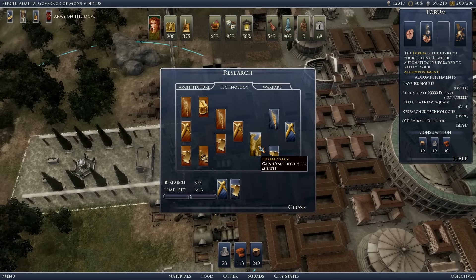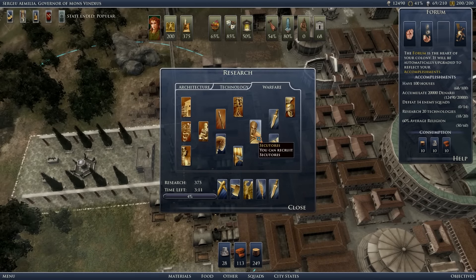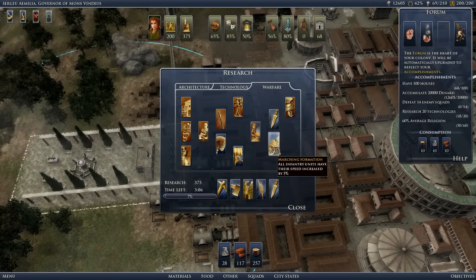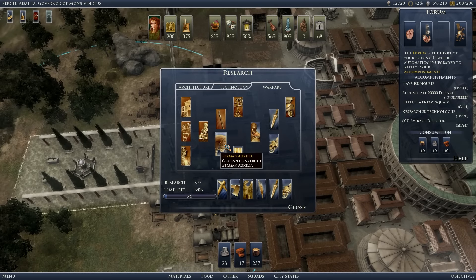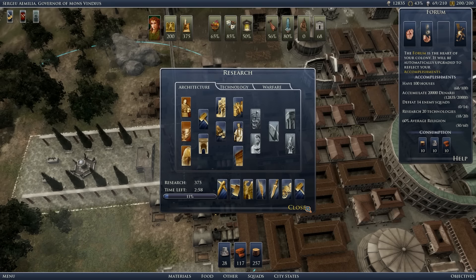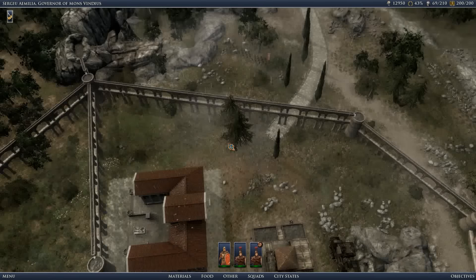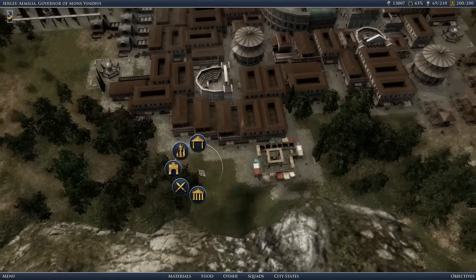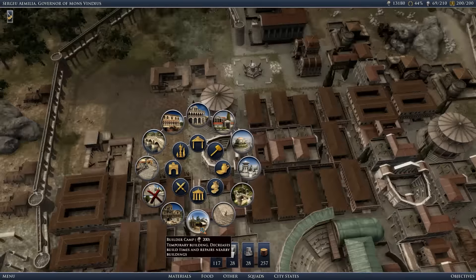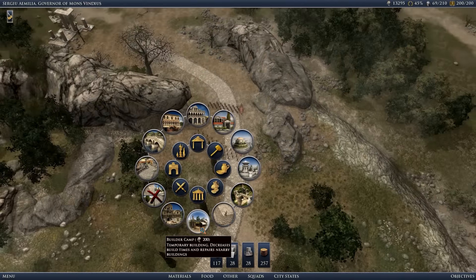Accuracy gained 10-30 per minute. Nice. Warfare - you can recruit secretaries, speed increase, nice. Just put everybody on research - you can make schools to speed up this process. Builder camp - temporary building that decreases building times and repairs nearby buildings.